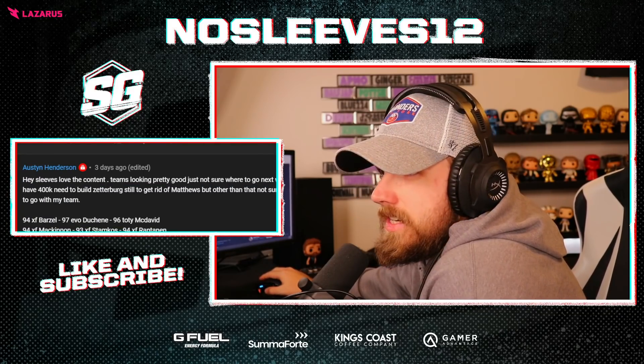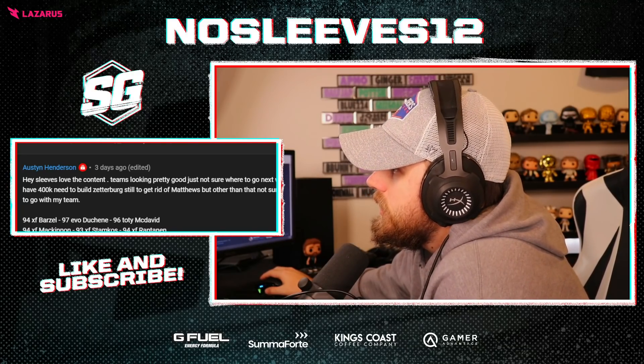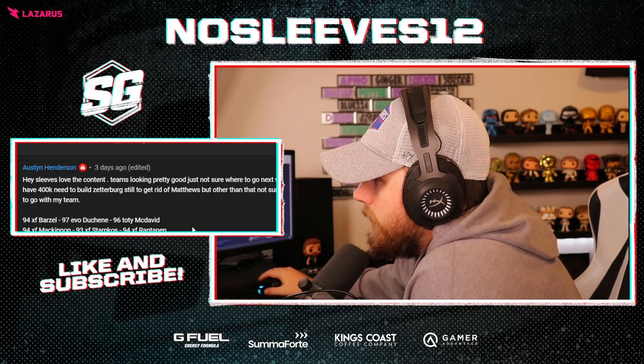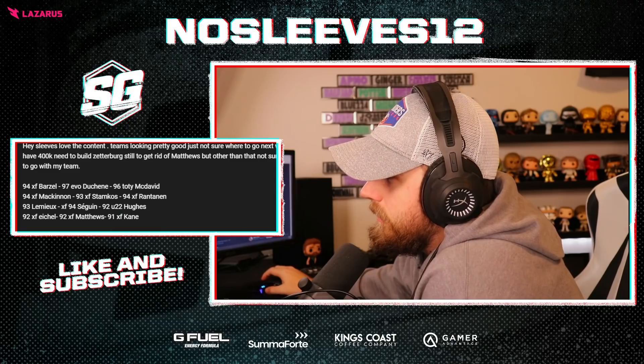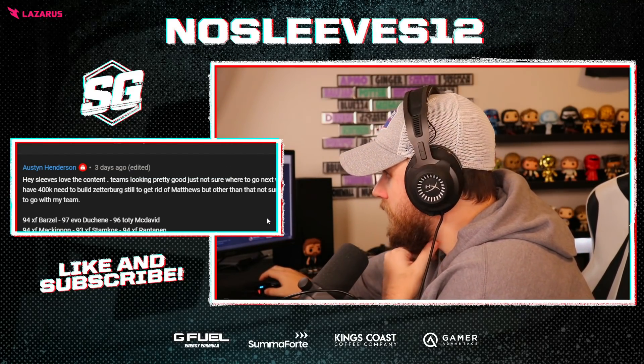Austin Ennis says: 'Love the content. Team is looking pretty good, just not sure where to go next. I have 400K and need to build Zetterberg still to get rid of Matthews. Other than that, not sure.' If he gets Zetterberg, your team is loaded, brother. There's nowhere to go — you're just waiting for the next cards to come out. You have almost a perfect team, other than Lemieux and Gretzky.